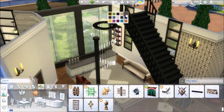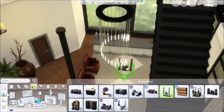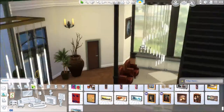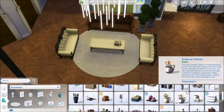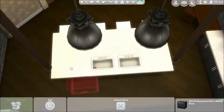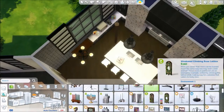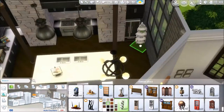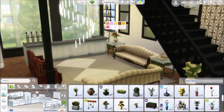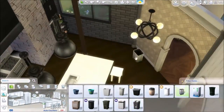In this secondary lounge area with the bar, I did this thing with the flooring where instead of using a rug from the game, you create your own pattern with floor tiles. It's a great alternative if you're sick of the rugs we have right now, especially for Agnes's specific style. This was also inspired by the Sims 3 house, which had one of those patterns on the floor in the entrance room.